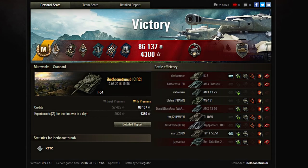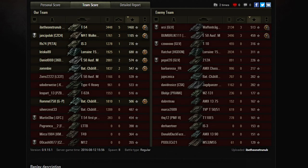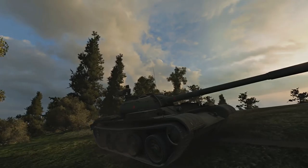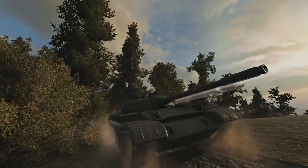That was completely ridiculous. Ace Tanker, Steel Wall, and a Spartan medal for bouncing that E5 shot. He'll be top of his team because he'll have gotten a lot of spotting damage as well. 1,460 base XP with 3,448 damage done and 5 kills. The Walker Bulldog was next, who also must have had a bunch of spotting damage. 3.5k damage blocked, 4,900 spotting damage — not bad for five minutes' work. T-54, everybody. It's not only the best tier 9 medium tank, it's also the best tier 9 heavy tank, and the best tier 9 scout tank as well.